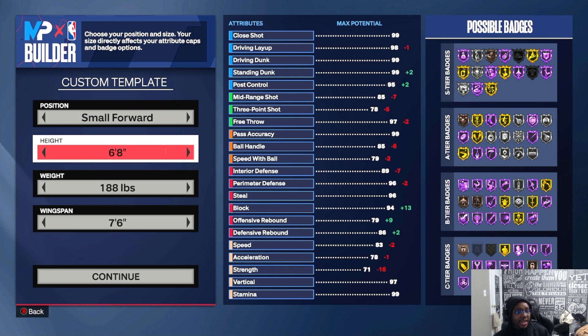For height, you want to make it six-eight — always six-eight for this particular build. I feel like at six-eight you can do way more. You can access more attributes. At six-seven or six-six you can't get playmaking without losing something else — there's always a trade-off.